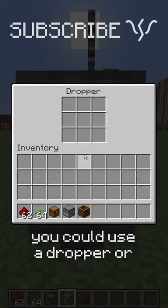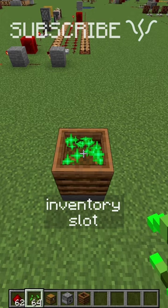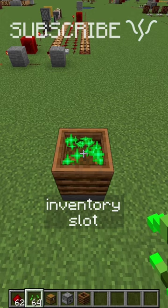So a chest only has 27 slots, which reduces a lot of lag. You could use a dropper or dispenser to get that down even further, or a composter — even though you can't access it — actually does have a single inventory slot to put the bone meal in when it gets completely full.